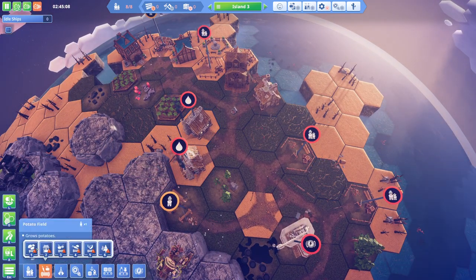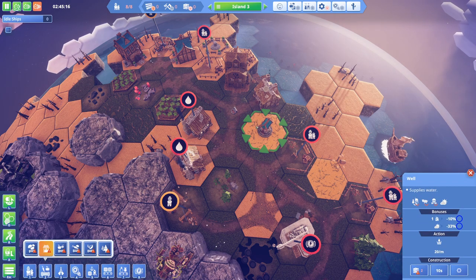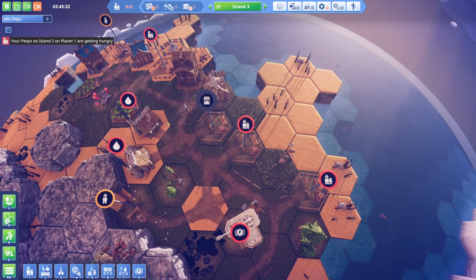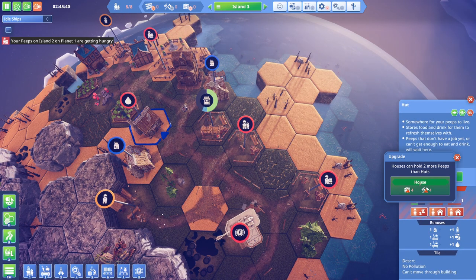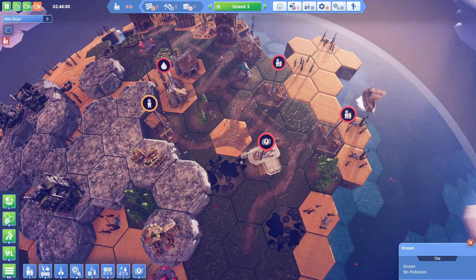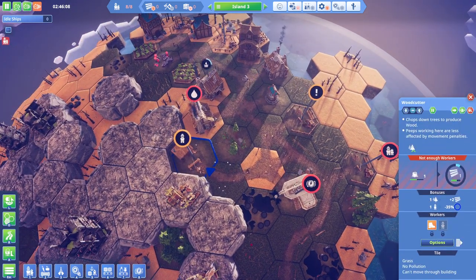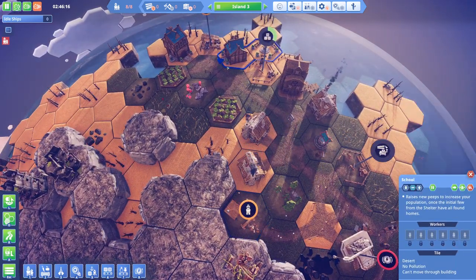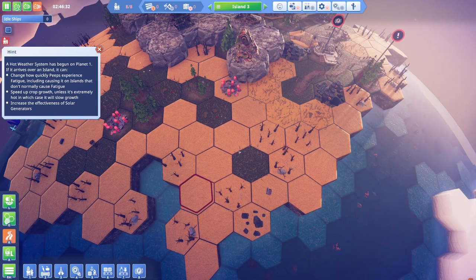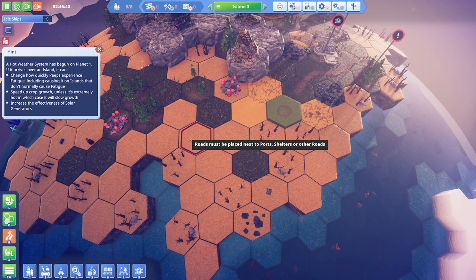I've also avoided giving my peeps a well, which is pretty embarrassing. We'll get these huts upgraded when we possibly can. We probably need more huts just in general, and more schools just in general. Maybe this is a great opportunity to expand outwards a little bit.